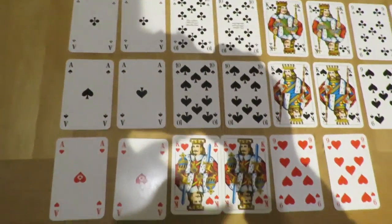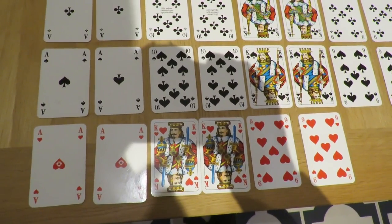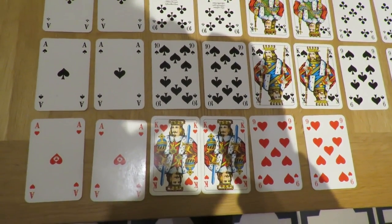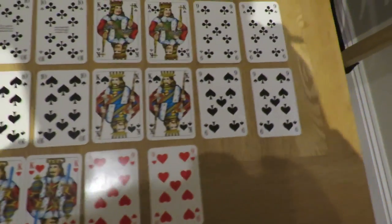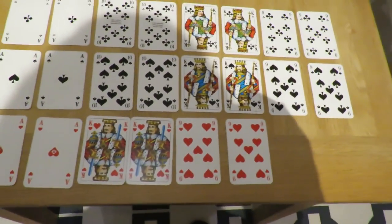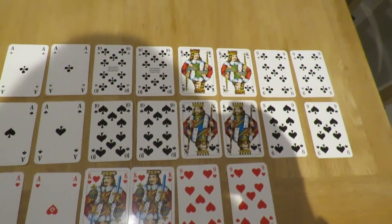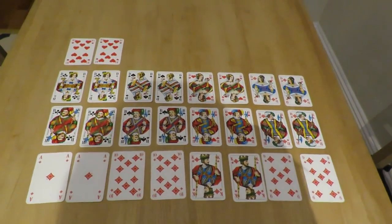Then ace, ten, king, nine for spades. And then in hearts, because we've elevated the two tens of hearts to be the top trumps, there are no tens. So there are only six cards in the heart suit — it goes ace, king, nine. So that's the starting point — those are the cards and the point values. Now I'll tell you how the game is played.